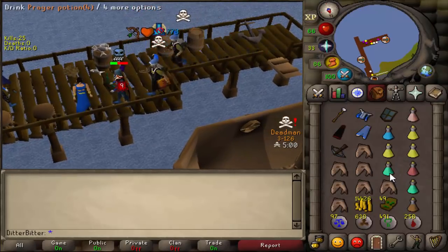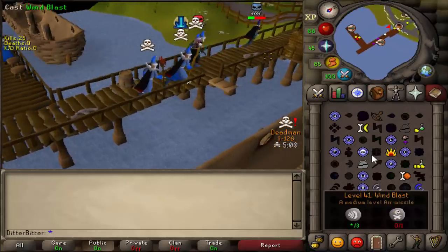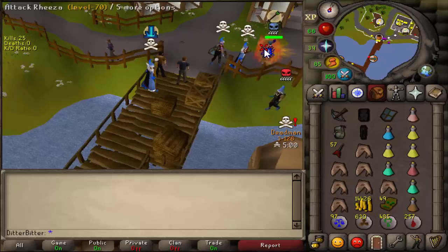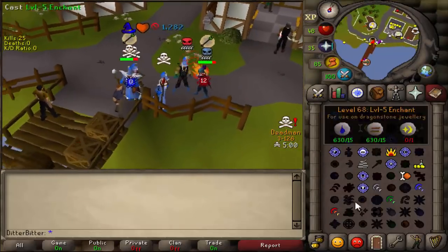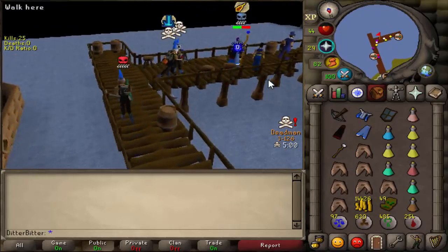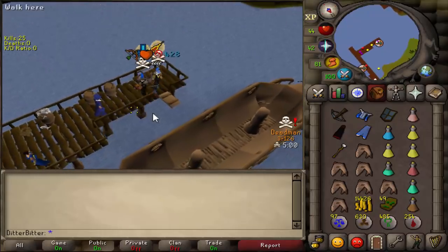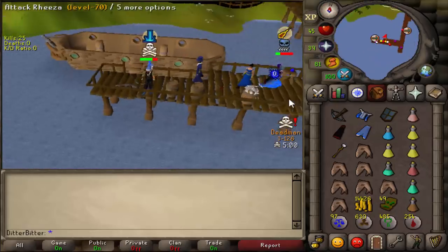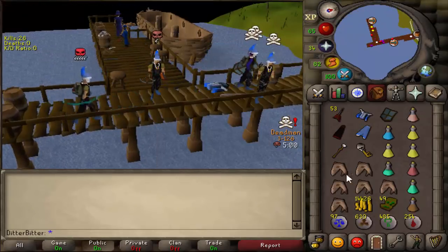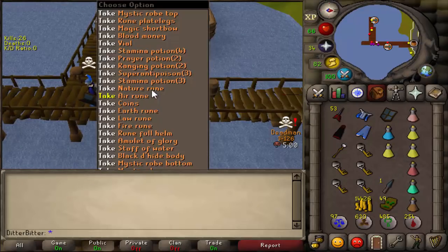I'm on him. I should die here, dude - I'm pumping him with rune darts. I'm just going to keep darting him. Did I just hit two zero firewaves in a row? Like, are you trolling? I'm just going to keep darting him, he's not even praying. Let me go across. I'm on him - he should die here. Dude, how am I hitting so many zeros? I got rune darts. He's dead here. Good fight. Another kill at the Catherby docks - a lot of people panic when they're getting knifed.